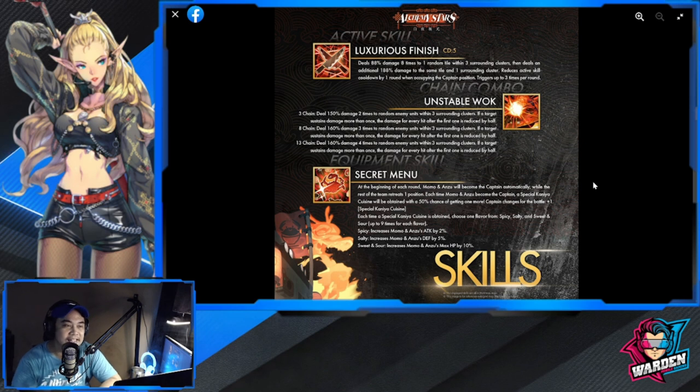Active skill — Luxuris Finish, cooldown five: deals 88 damage eight times to one random tile. I don't see this working well just because of the randomness. If the target is within three surrounding clusters it then deals an additional 188 damage to the same tile and surrounding cluster, and reduces the active skill cooldown by one round when occupying the captain position, triggering up to three times per round.